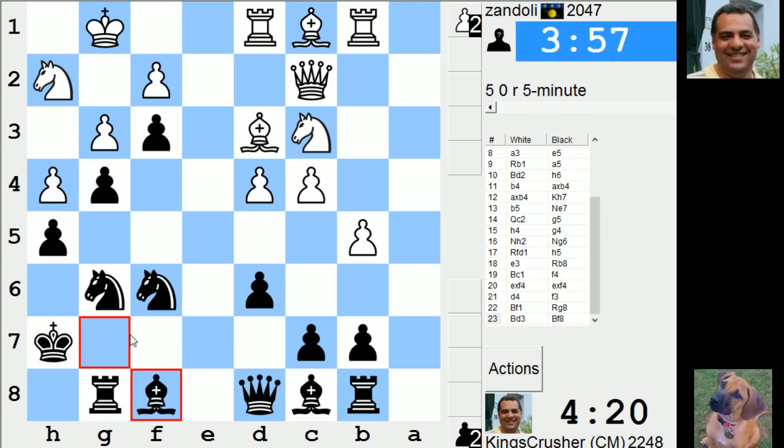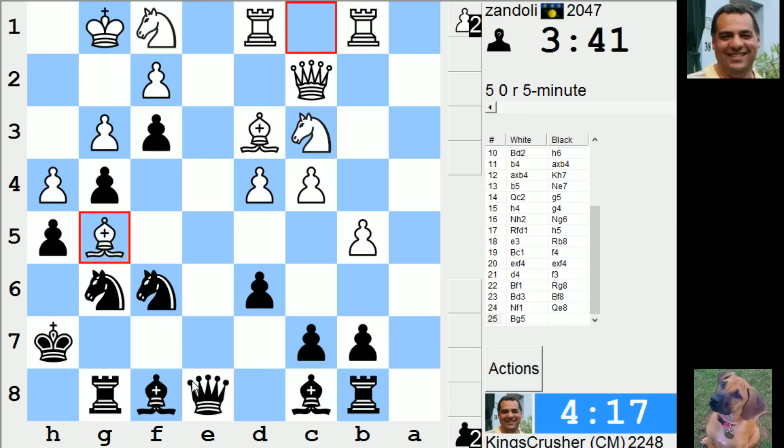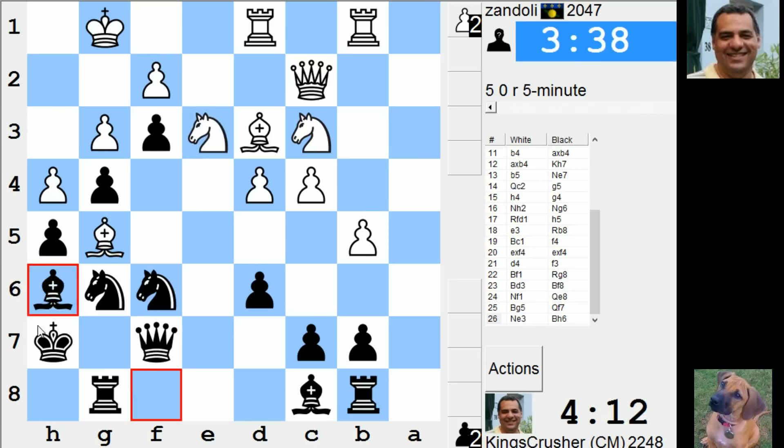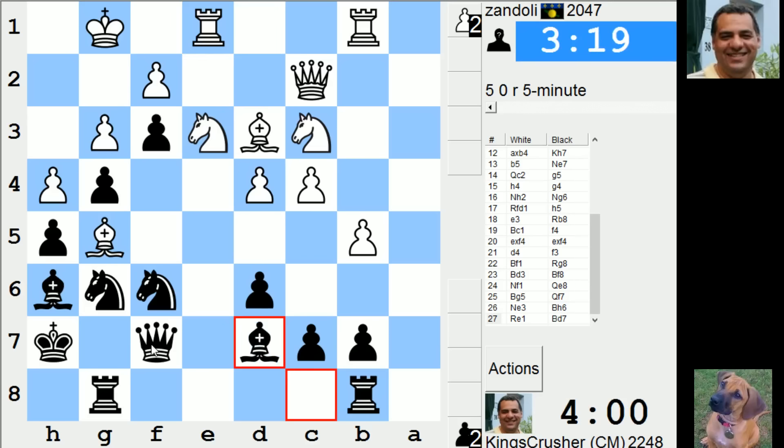Trying to dress up the position. Q8 to F7. I'm going to get rid of this. Let's just take that. I'll connect the rooks here.